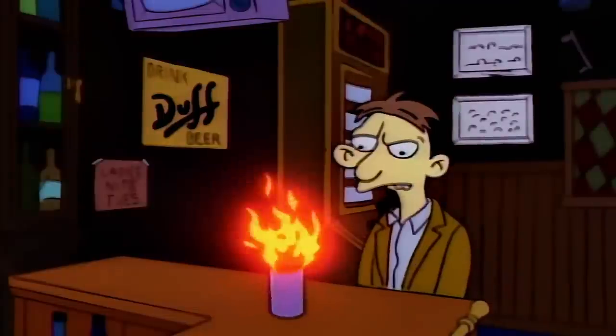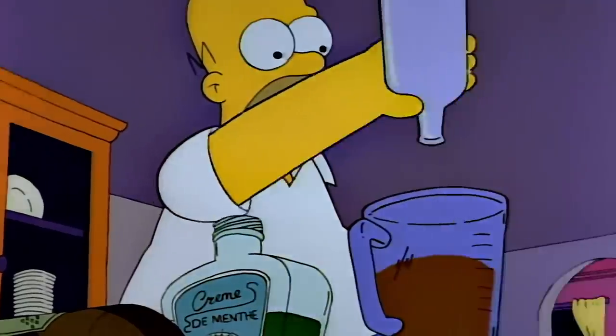Homer shows a knack for inventing throughout the series, and it probably begins here when he designs his own cocktail, the Flaming Mo, just using things in his kitchen.